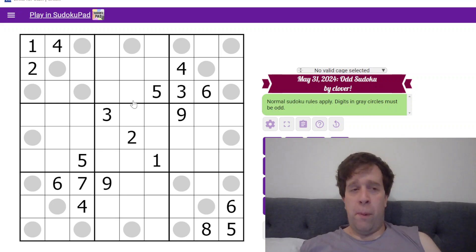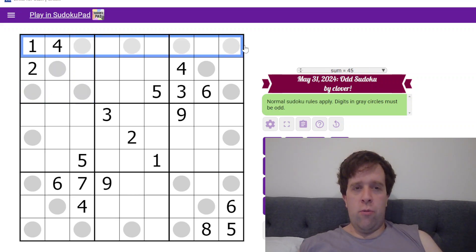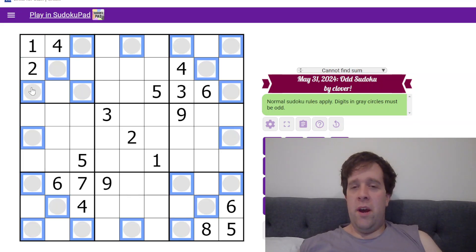Today's puzzle is Odd Sudoku. If you've never seen a Sudoku before, each box, each row, and column must contain the digits 1 to 9 once each. All of these cells have grey circles, and any digit with a grey circle must be odd. That's it. That's all you need to know.